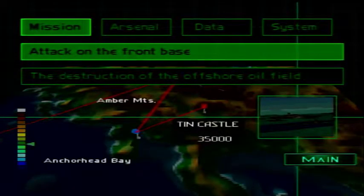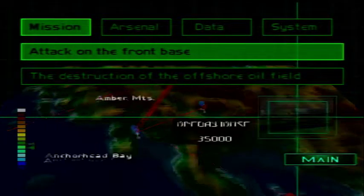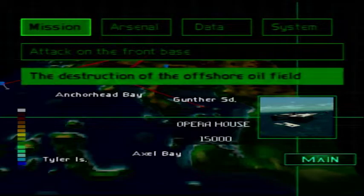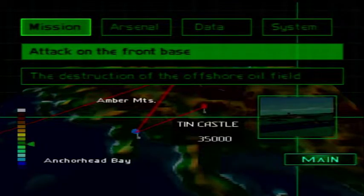Alright, welcome back to Ace Combat 2. The way we're gonna do this is I'm gonna do attack on the front base first, Thin Castle, and then I've made a separate save so we're gonna load up that and try the other mission. I think this is a branching path — I'm not too sure — but anyway we're gonna do this one first, Thin Castle.